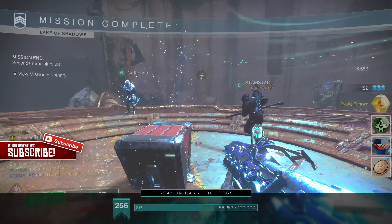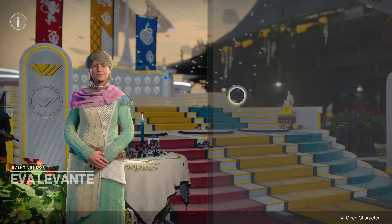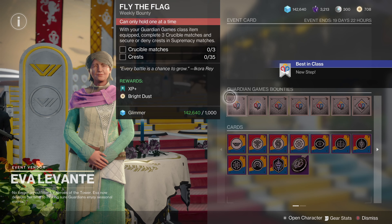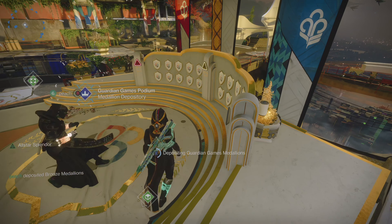After you complete an activity from the guardian games playlist your quest will update and now you need to head back to the tower and speak to Eva. She will give you a medallion case then your quest will update. Now you need to deposit the medallion you earned from the activity at your class specific podium.